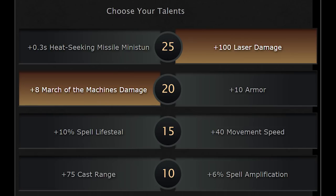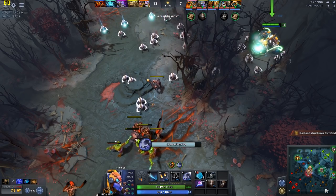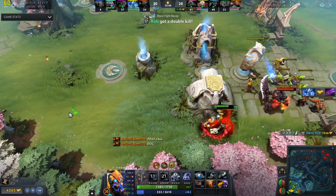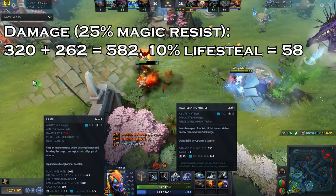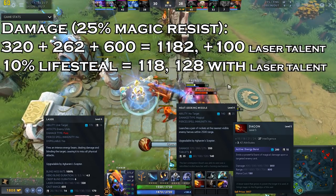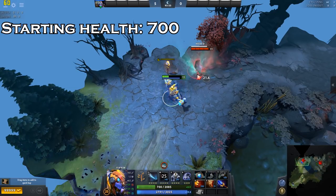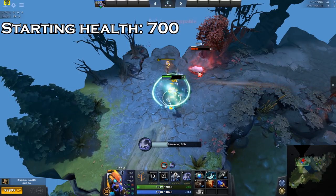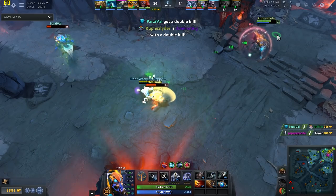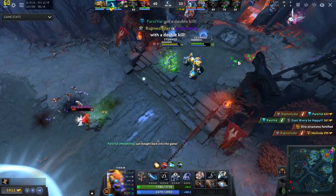For your second talent, choose between 10% spell lifesteal or an additional 40% movement speed. There is an argument that Tinker relies on Blink and Teleport for mobility rather than walking. That said, the additional 40% movement speed makes it much easier to keep your enemy at range or escape when you're muted or otherwise prevented from blinking or teleporting. The 10% lifesteal will heal you for 58 health with a maxed missile and laser, 88 health with level 1 Dagon, and 118–128 health with a fully upgraded Dagon per cycle. In the late game with around 3,000 mana, you can rearm your cycle 3 times, healing around 350–500 health before depleting your mana entirely. Your choice should depend on the enemy team composition and their item choices.